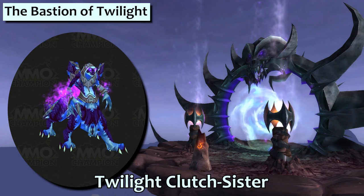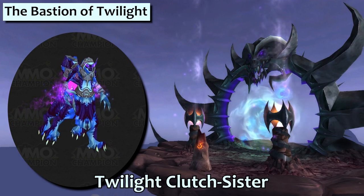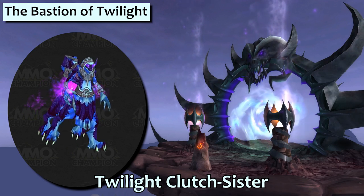The Twilight Clutch Sister drops from Valiona. This is a dragon can pet with some evasive moves like Phase Shift and Prismatic Barrier.